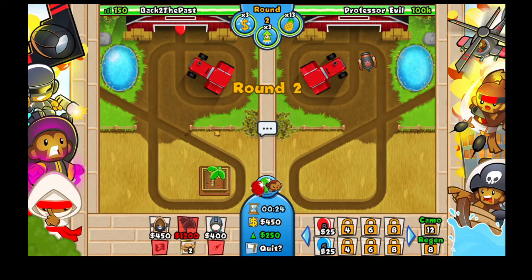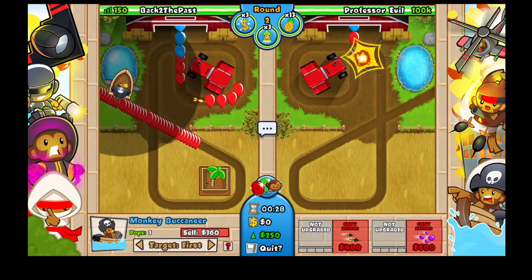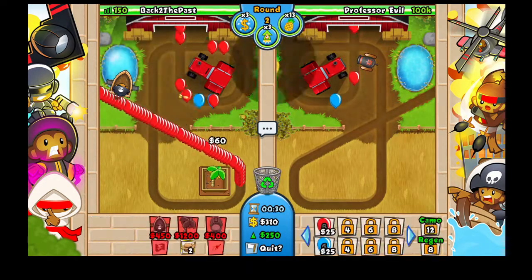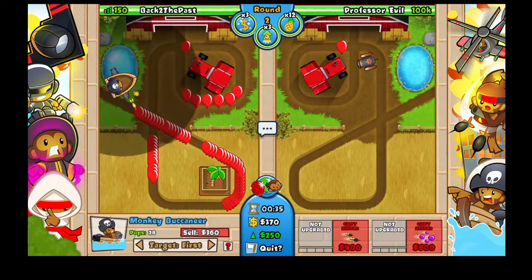After you get the zero-zero farm, we want to get up a boat. Getting my boat here, and we want to keep using some of the pineapples to reduce the amount of balloons that are on our screen.